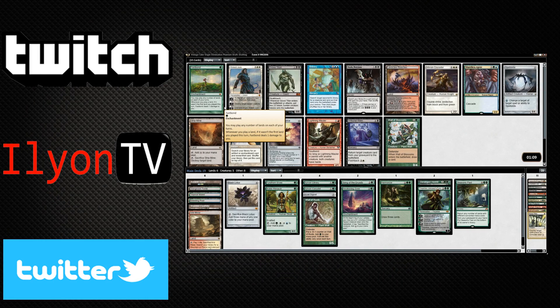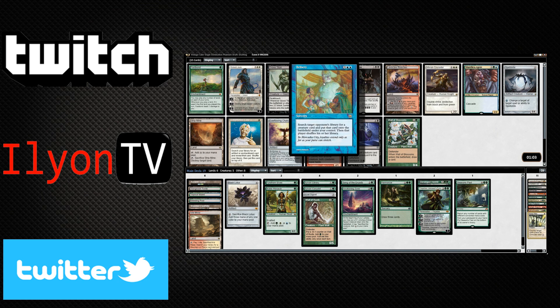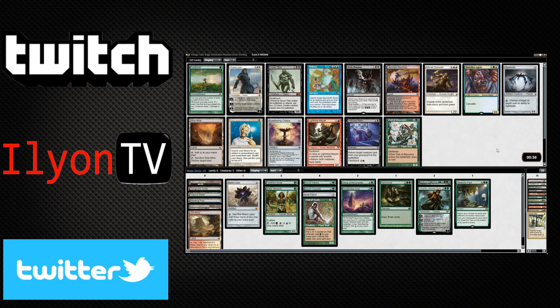Bribery? I feel like bribery we can just take. We've got the option to be blue, and bribery is insane. Being able to steal a creature card from your opponent's deck is really disgusting, especially when there's so many reanimator, tinker, and natural order kinds of strategies that you can use to just cheat huge things out. People play really nasty creatures.